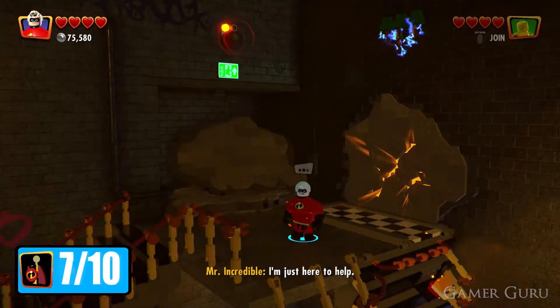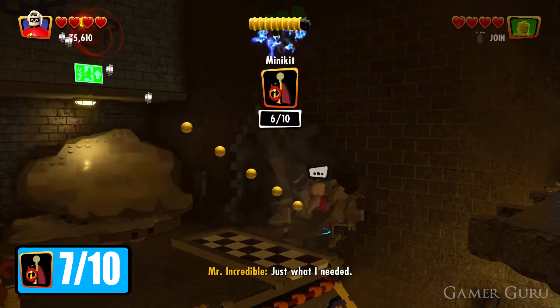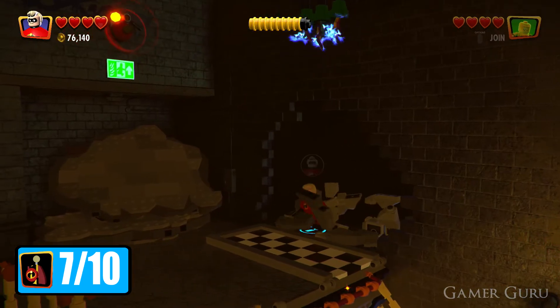We did this next one in a bit of a weird order because I didn't know the other one was there yet, but just at the bottom of the staircase again, if we use Mr. Incredible we can break through this wall and there's going to be another minikit waiting for us.